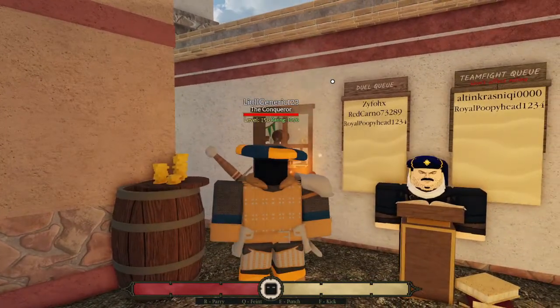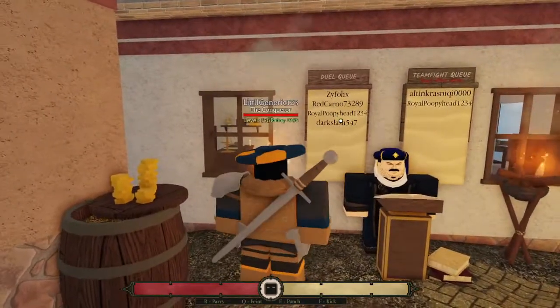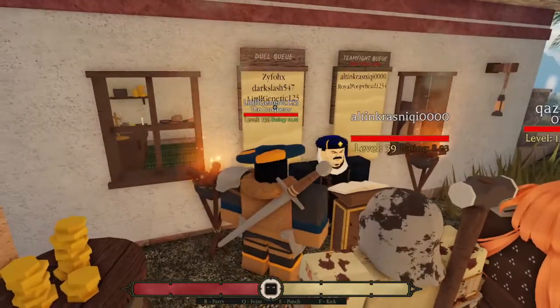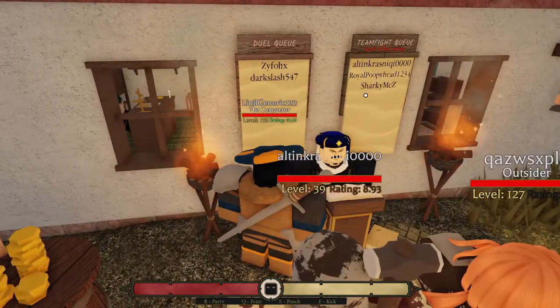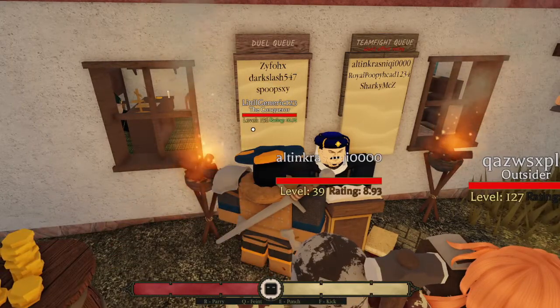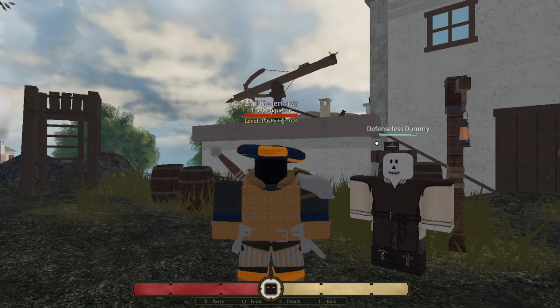The way to sign up is you click on this little paper right here. You can see my name up here. Team Fight is basically a 2v2, and Dual Queue is just a one-on-one. Okay, so the first thing you want to know about combat — very easy — is just how to slash.